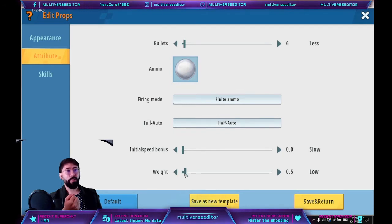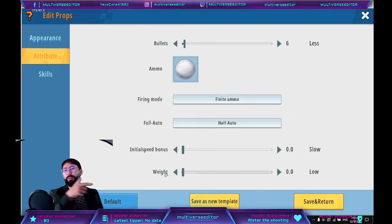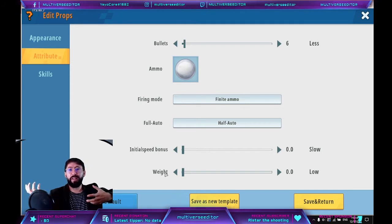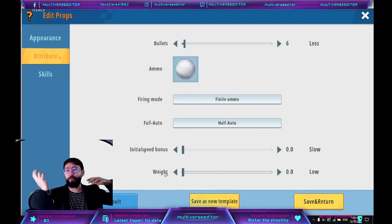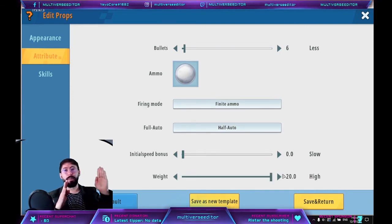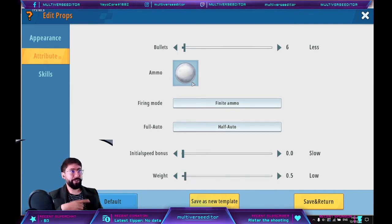The weight is how much the player's movement speed is reduced when carrying this item — like carrying a heavy gun. A big number makes the player slower; a low number keeps them fast. A small gun doesn't need much weight, but a big gun should reduce the player's speed. I hope this explains how it works.